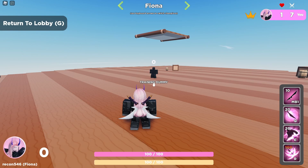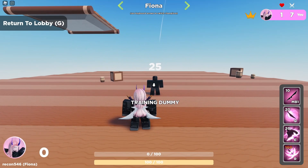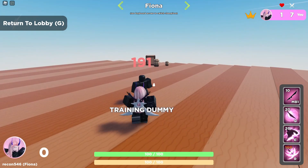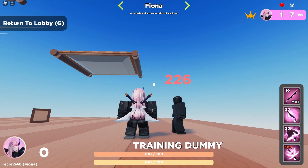Fiona's ultimate creates a sphere that damages and knocks back nearby enemies. It does 25 damage and a ton of knockback. Against a dummy at zero damage it doesn't look like much, but at 100, 200, or 300 damage it would be devastating. This ultimate is also a really good example of knockback canceling.